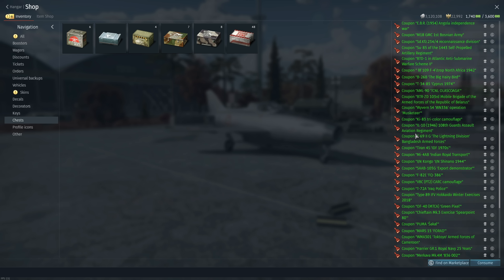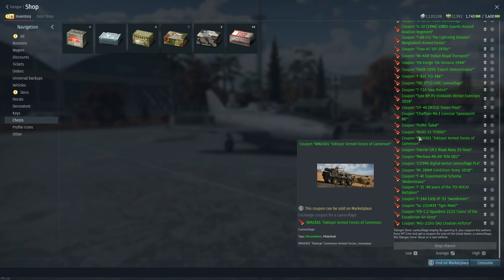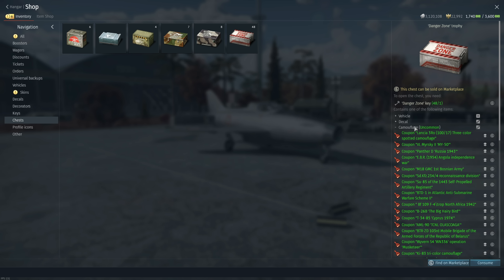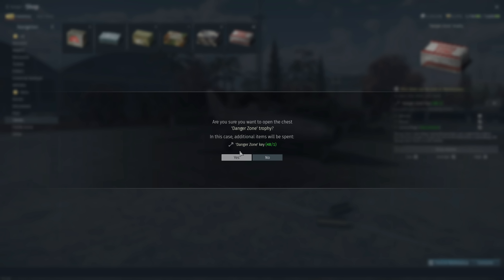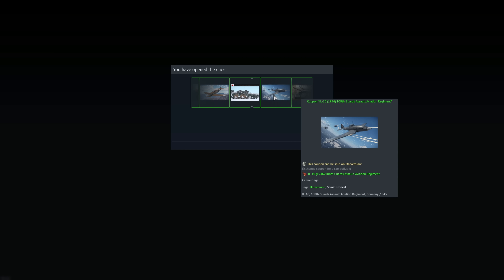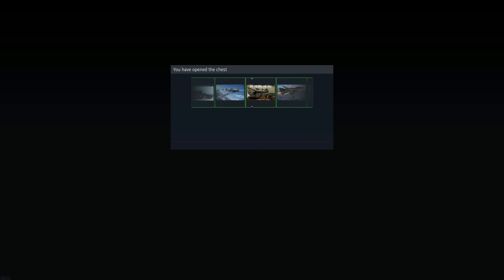The camouflage drops are cool, but interestingly there's no ultra-rare camouflage. It seems like they've taken out common, rare, and ultra-rare tiers — now everything is just labeled uncommon. That's a notable change.